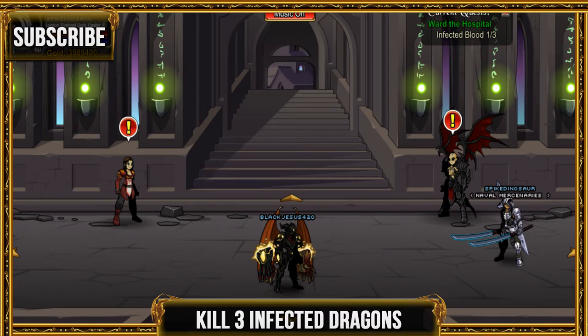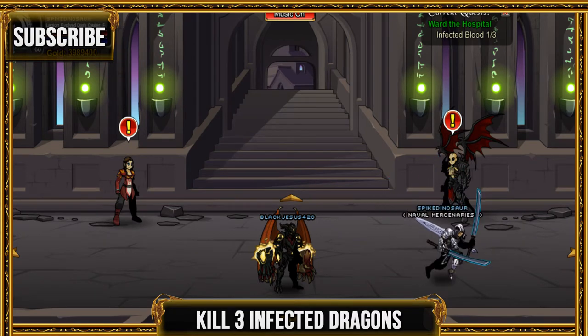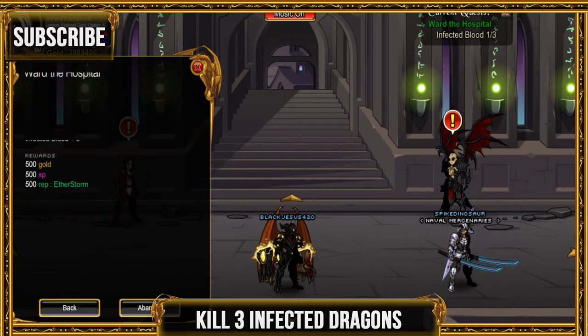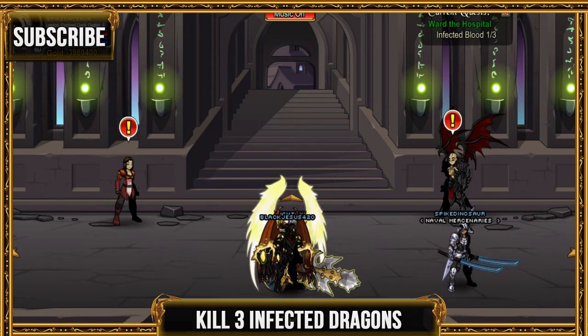Hey guys, welcome back to some more AQWorlds walkthroughs. Today we're gonna be continuing the Dragon Hame walkthrough, which is the dragon plague one. Go ahead and accept the quest at the hospital, and for this one you're gonna have to go and kill the infected dragon.